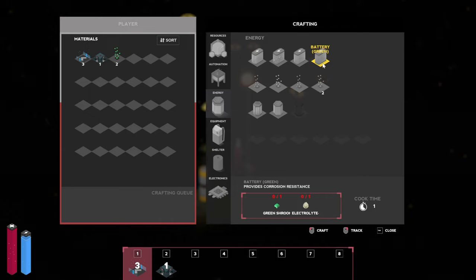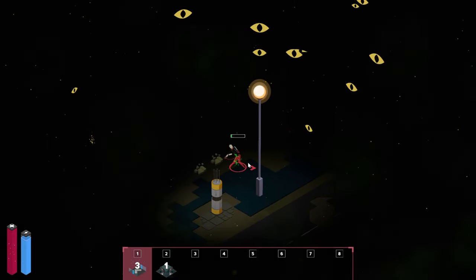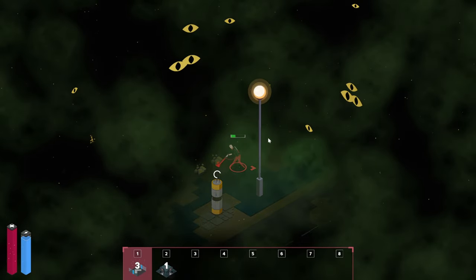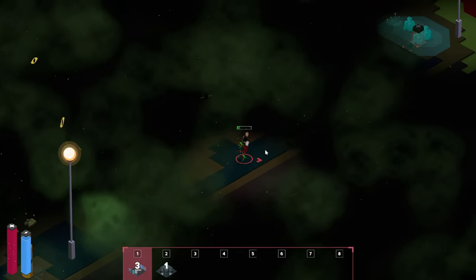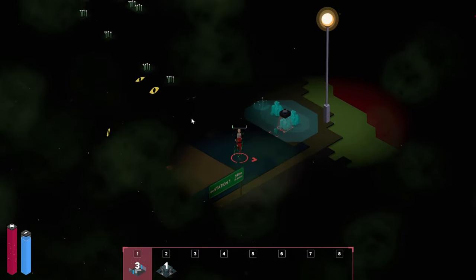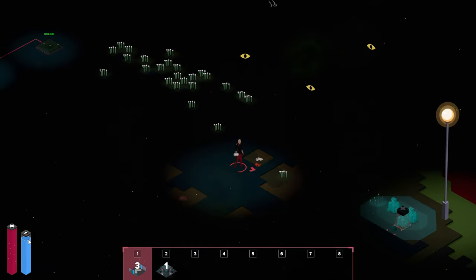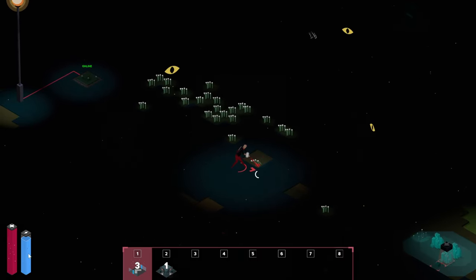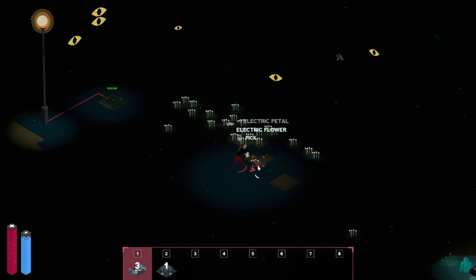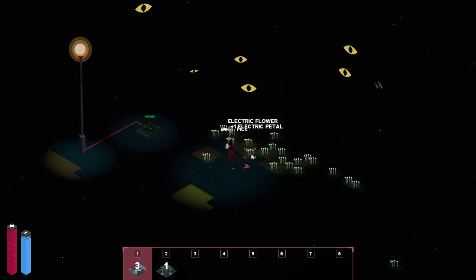For the corrosion resistance we're going to need some green mushrooms and electrolyte paste, which means we need to set up a few factories. We'll need a couple of rocks and a few flowers as well — let's harvest some flowers. I'll get the resources quickly and see what I can get from these bodies here. I hope we're not going to expire. That's the last battery we have.